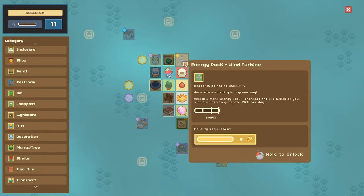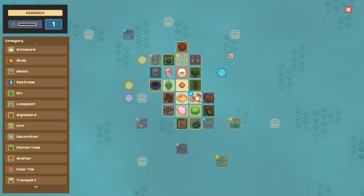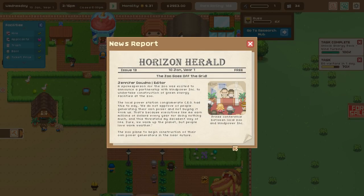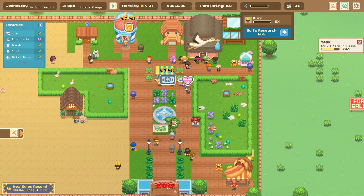Let's go to the research hub — Russ has been working hard. We can get the wind turbines, brick restroom, large enrichment ball, chocolate vendor, or scent markers for animals. I want to get the chocolate vendor — that would be amazing. Unlocking wind turbines: 'Zoo Grows Off the Grid! A partnership with Wind Power Inc. to construct green energy facilities at the zoo.' The local power station CEO says they don't approve — it threatens his decadent way of life. We're being eco-friendly, that makes me happy!